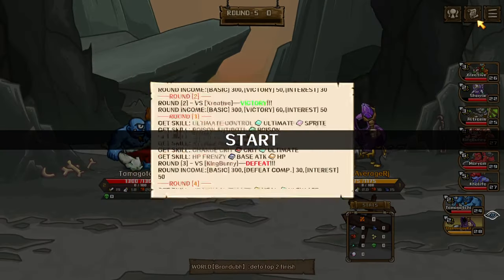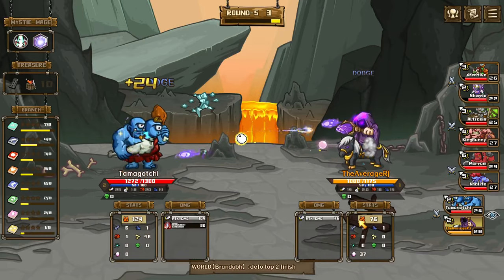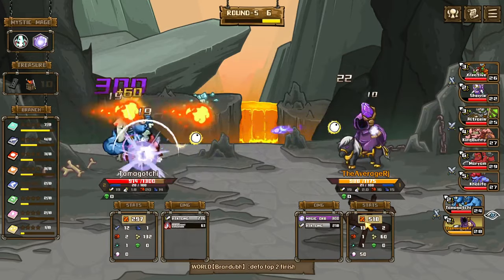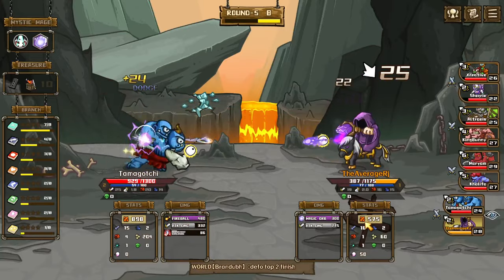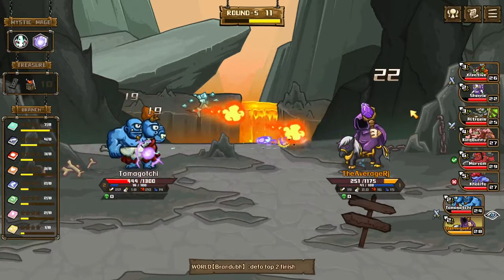We only lost twice — we only lost twice, we got this! This guy's also going ultimate build, which isn't good for us. This guy's a high roller — I want to play that character maybe in a future episode, I'll play the high roller guy.